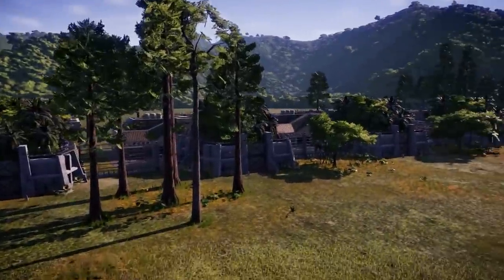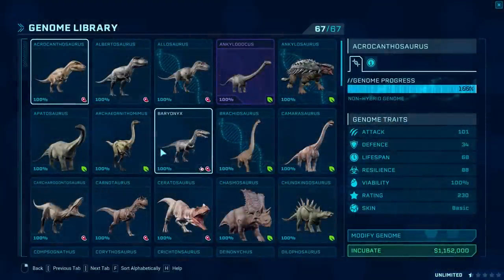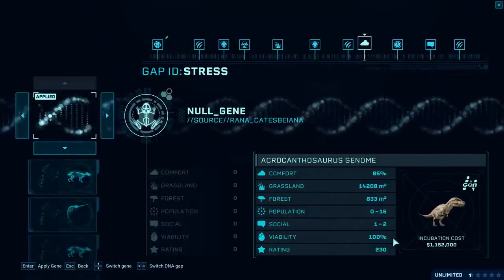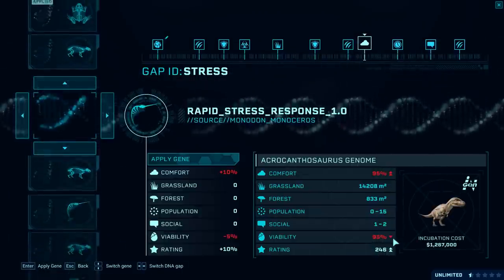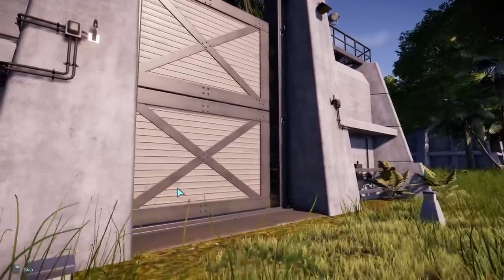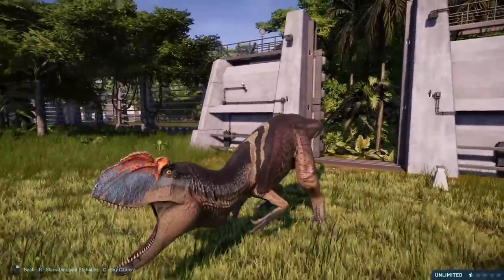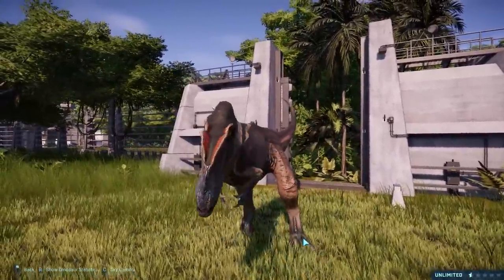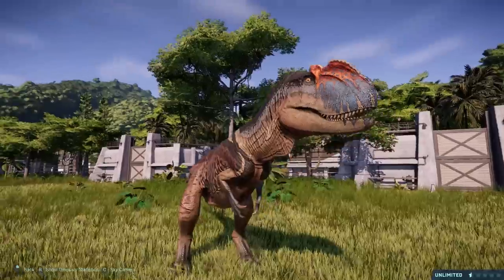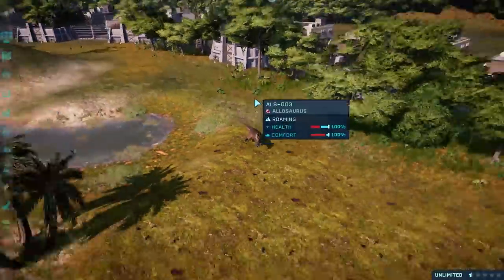This is where the hunts will take place — this is where we're going to release our carnivores. Looking at this guy, he looks very similar to the Muttaburrasaurus from Walking with Dinosaurs. Now we have the killers. These guys will get on because the mod I've added got an update, so every dinosaur can have the utmost amount of DNA sequences added to it. Here you go — the Yangchuanosaurus! Look at that model.